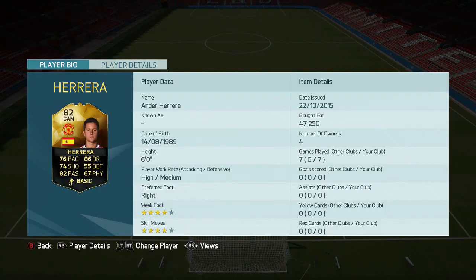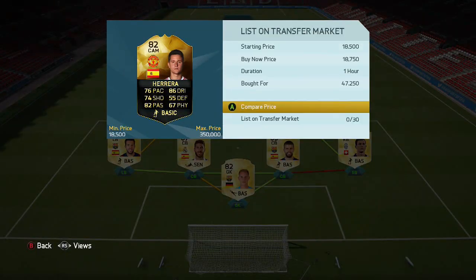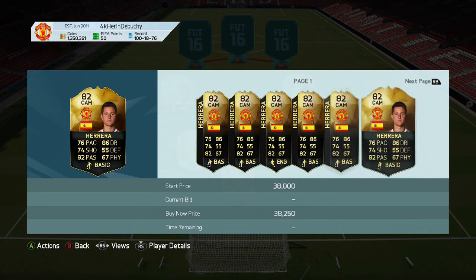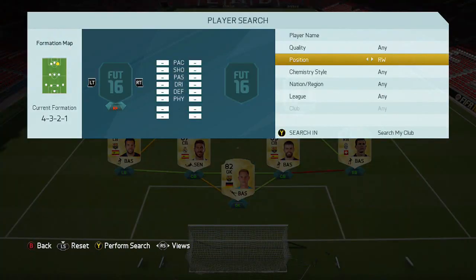Then we've got Ander Herrera — again 4-star skills, 4-star weak foot, an extremely good player in the game. He's 6 foot, so he's got a lot of strength. His physique doesn't seem as though he'd have a lot of strength but he actually does. He's obviously gone down because he's a new Team of the Week.